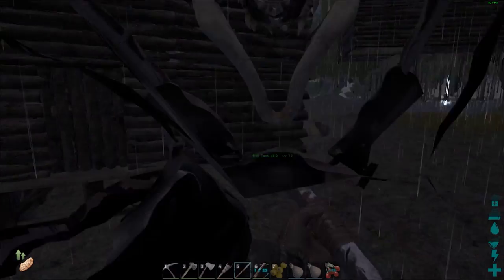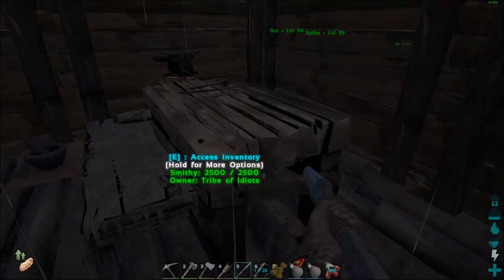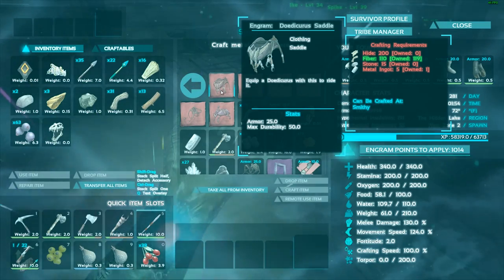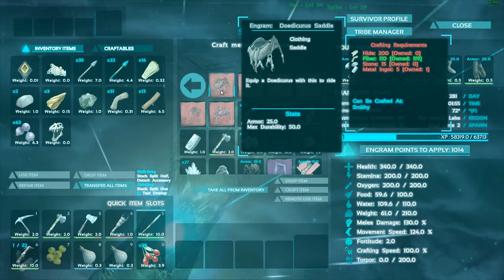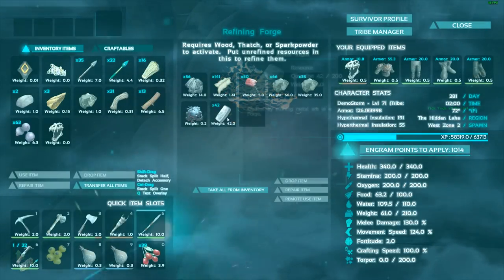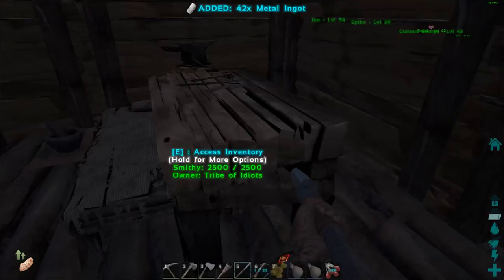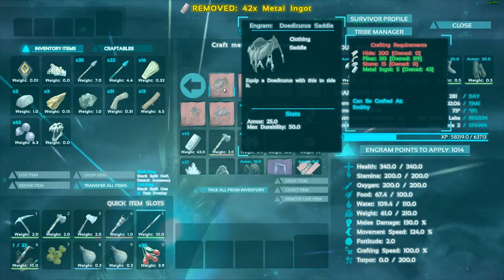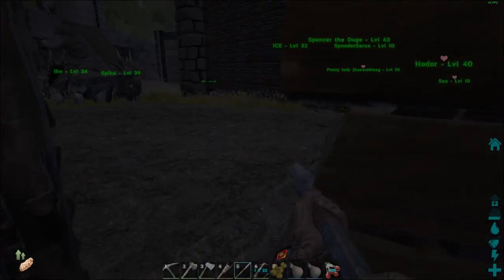Alright, let's see what we need for this saddle. What we need is 15 stone, 5 metal, and 200 hide. You wanna grab the hide out of one of the dinos? I have some on me — I have 65. Go out of one of the dinos. Yeah. Cause I need 15 stone now, which I'll go get.